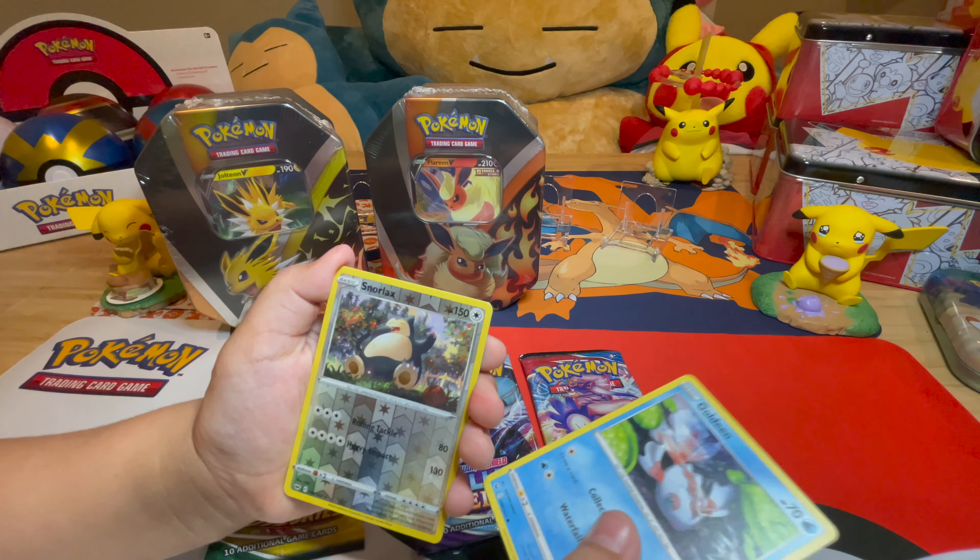Where are we starting, Pokey Geeky? Sword and Shield base. Cards include Lightning Energy, Air Balloon, Rhyhorn, Goldeen, Liepard, Seel, Joltik, Poipole. Hey, Pokey Kid card — that looks like you! Politoed.